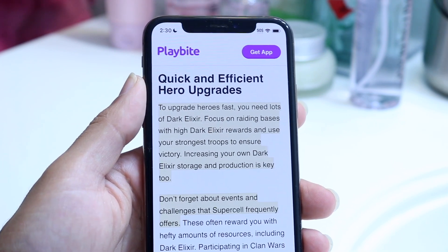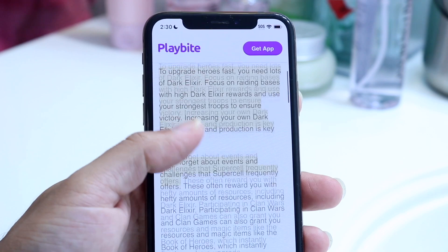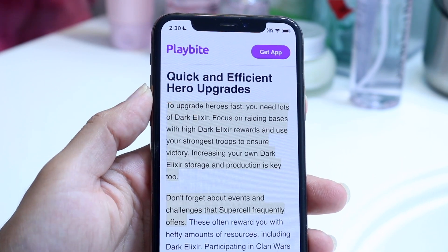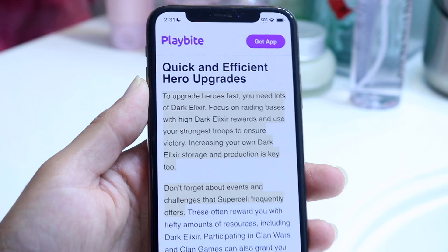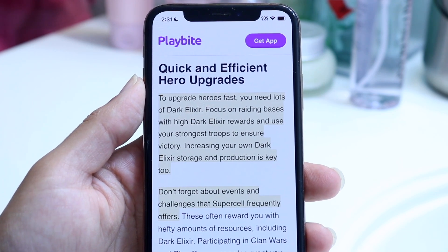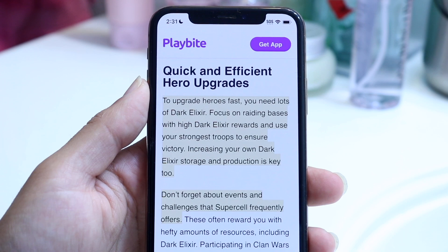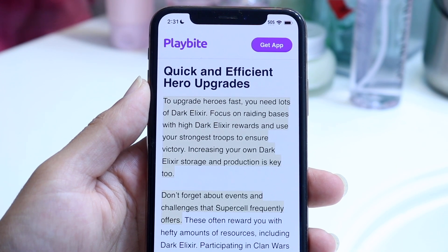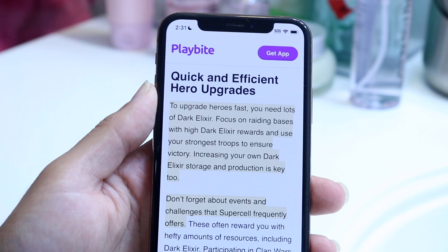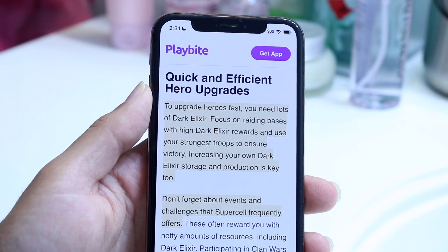You may want to upgrade your normal heroes, but the big thing you want to do is make sure that the specific bases you're raiding have a large amount of Dark Elixir. Because if they don't, that in itself is going to be one of the bigger problems you'll run into. So what you want to do is just increase your Dark Elixir count as much as possible by raiding the bases that have it.